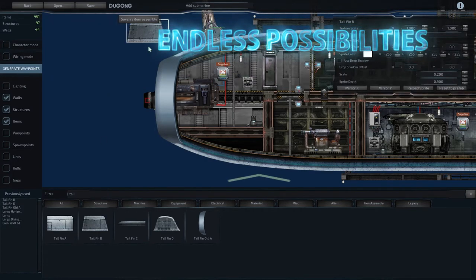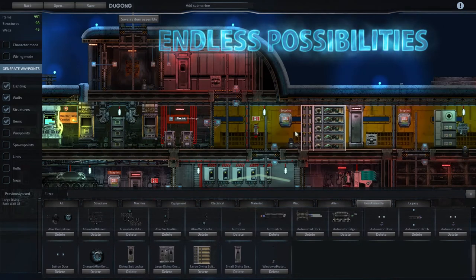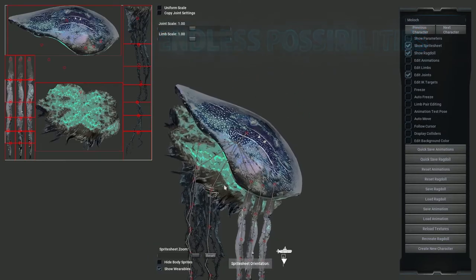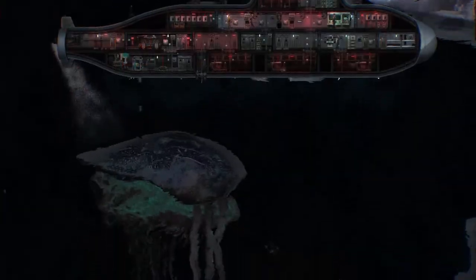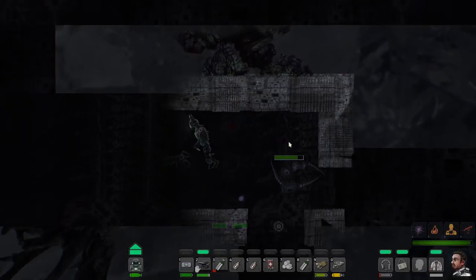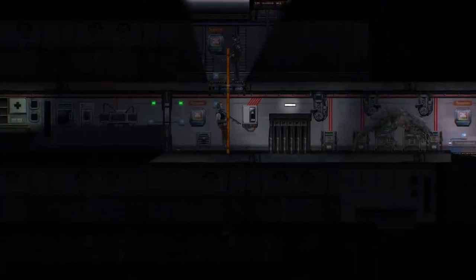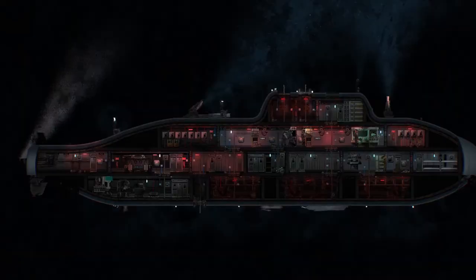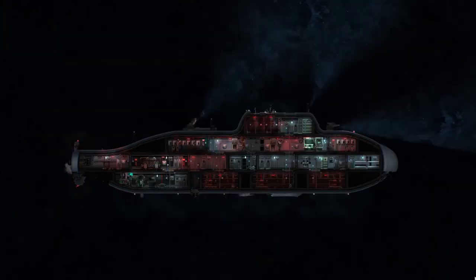You can build your own submarines and monsters with in-game editors and share your creations with other players. Barotrauma has several game modes for both single and multiplayer, and you can even come up with your own ways to play — imagine and experiment. Find Barotrauma on Steam and embrace the Abyss.